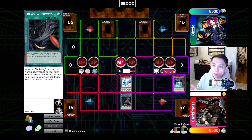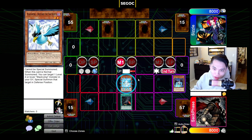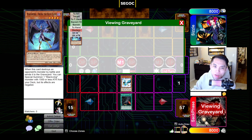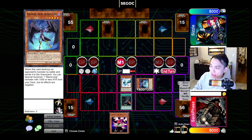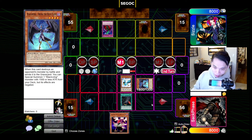Let's say I want to play around Bottomless. If I declare Rollwind as Chainlink 1 and Blizzard as Chainlink 2, the chain resolves backward — Shura gets special summoned, and then Rollwind resolves. So I would just search a card here. My opponent cannot activate Bottomless Trap Hole because the last thing that happened is Rollwind resolving, not the Shura being summoned. So constructing your chain like this plays around cards like Bottomless and Torrential.